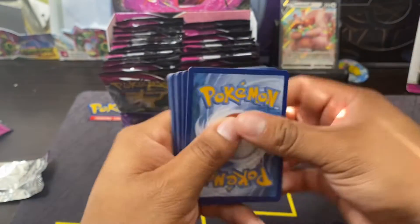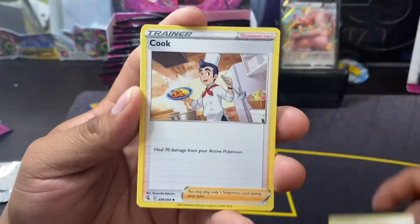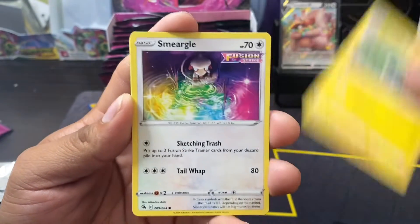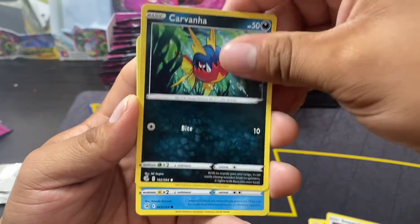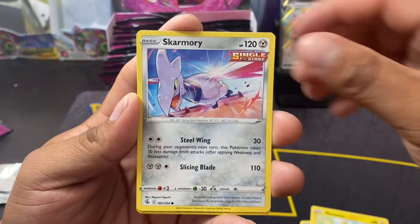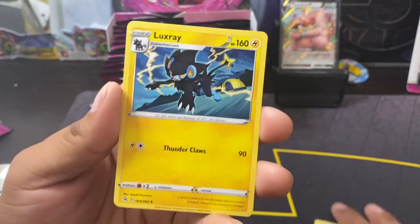That's pretty cool — Hard Work trainer card right there for the Smeargle. Lightning Energy, Qwilfish, Magcargo, Charjabug. That's pretty awesome right there. Carvanha, Clampearl, Miltank, Skarmory, reverse Power Tablet. That looks right.